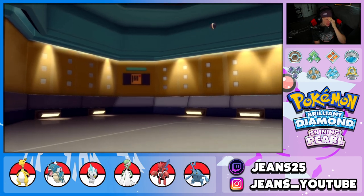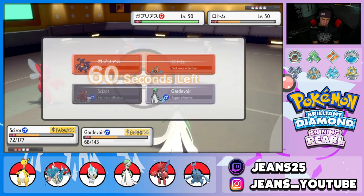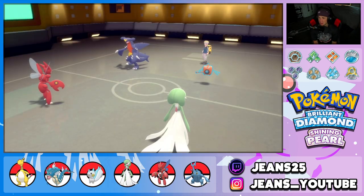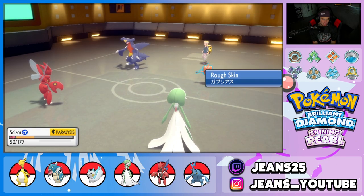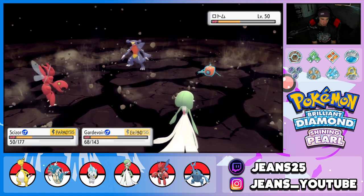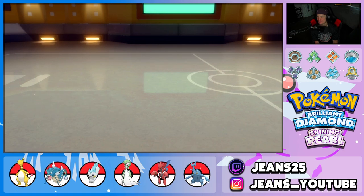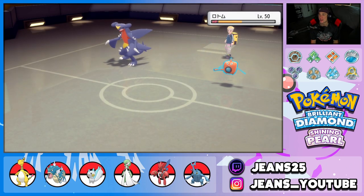That is so ugly. He brings in Garchomp — Earthquake comes in, that is rough. We go into Bullet Punch and Dazzling Gleam — chip up damage and Gardevoir might be able to eat the Earthquake, but she goes down. The paralyzes are really hurting us now. What comes around goes around — we did it to him in battle one, now it's happening to us.